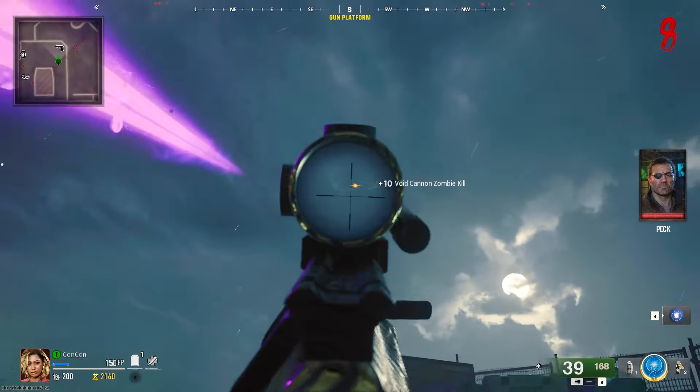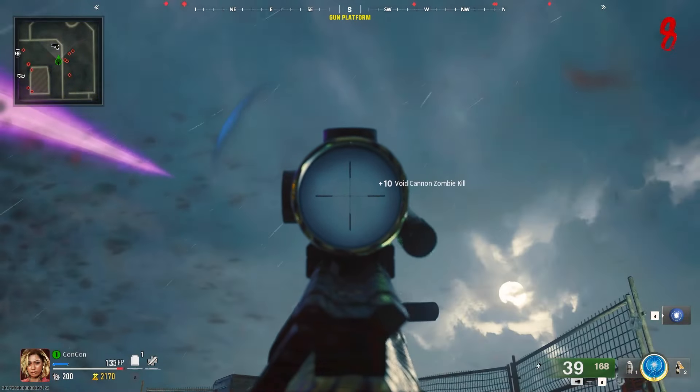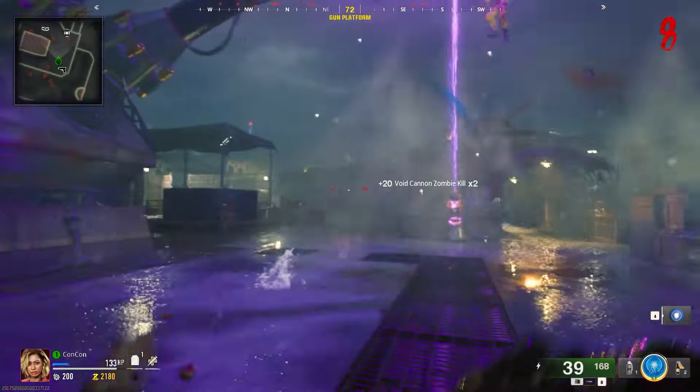Now we're going to go down to this gun over here, and you should see there's a little yellow spark in the sky right over here — that's how you know you have it right. It might be very hard to see, but once you do have this active, you're going to also need money available: 1,750 essence.